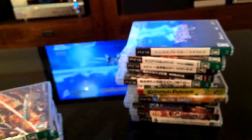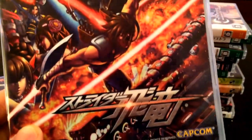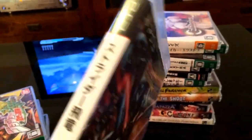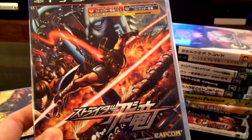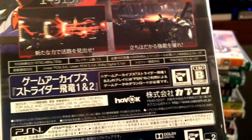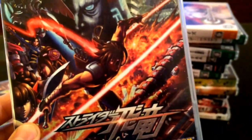Another shoot-em-up: Caladrius Blaze — lovely artwork on the front. Cool game. Now you'll probably recognize the artwork on this next one — it's the physical release of Strider. It was released in the west on PSN only, not in physical format. I've got it on PS4 for free through PlayStation Plus, but this is a physical copy of Strider. Really good game — probably the best action platform game of recent years on any system in my opinion.